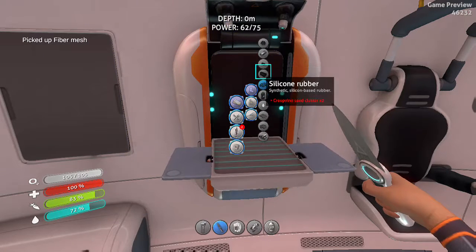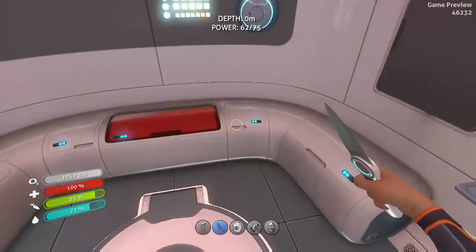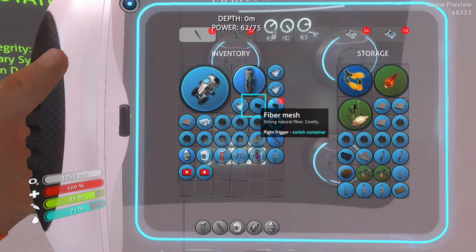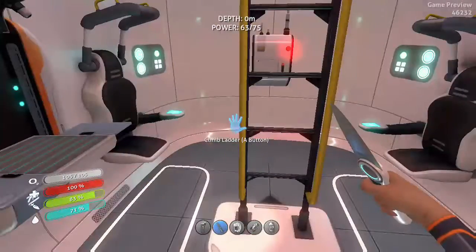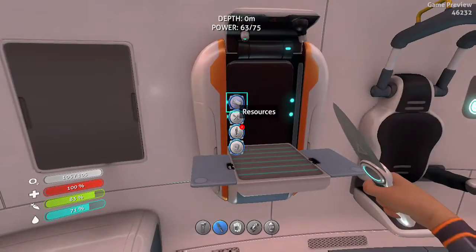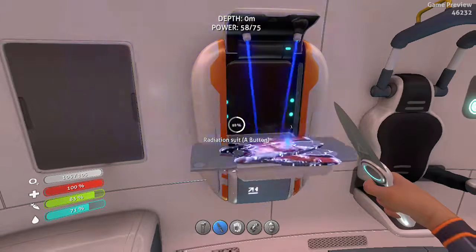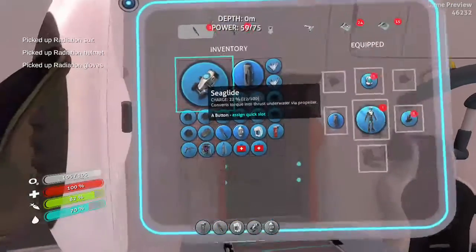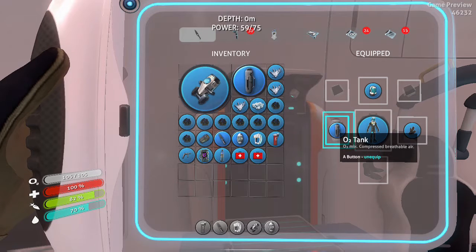We want the radiation suit so we can get near the ship. There are a lot of items you can collect and scan near the ship. We'll also need to go into the ship to get sea moth fragments and the prawn suit, so there's quite a bit we need the ship for. We just need to make sure we're protected. Now we have the radiation gear on, so that protects us.